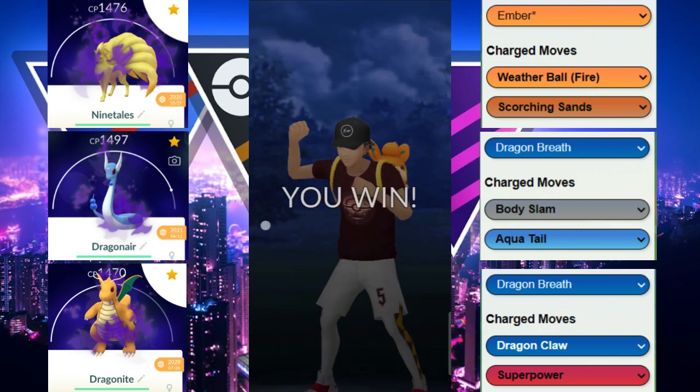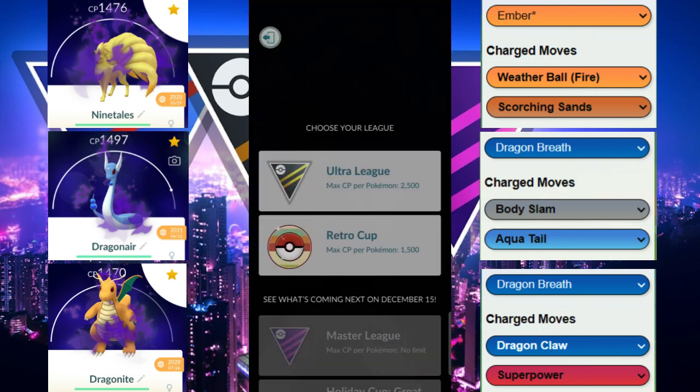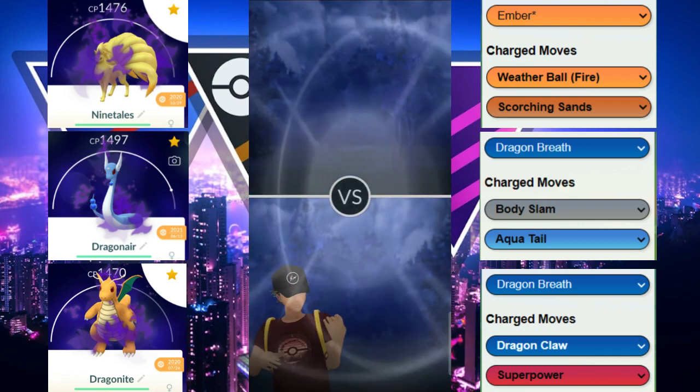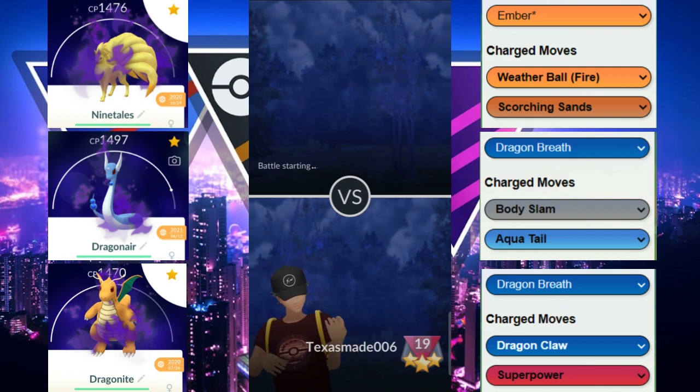Does Dragon Claw KO the Hypno? They definitely already have a move charged — moment of truth, and it does! Shadow Hypno goes down to Shadow Dragonite. Both of us were trying to leave a move on our last Pokémon because we recognized that was the win condition. GG to our opponent — able to wiggle out of that situation.